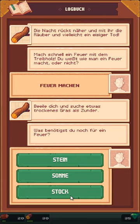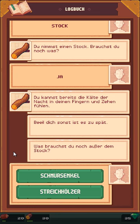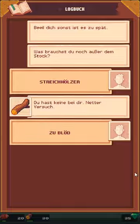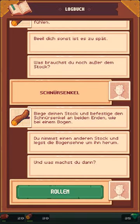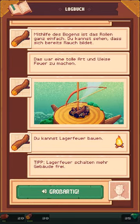Ich suche etwas trockenes Gras als Zünder – was benötigst du noch für ein Feuer? Holz haben wir ja eigentlich. Ein trockenes Gras, ein Stein? Also damals hat man ja ganz... vielleicht Stock an Stock geht auch. Feuerstein oder halt ein Stock. Du nimmst einen Stock – brauchst du noch was? Du kannst bereits die Kälte der Nacht in deinen Fingern und Zehen spüren. Was brauchst du noch außer dem Stock? Schnürsenkel! Biege deinen Stock und befestige den Schnürsenkel an beiden Enden wie bei einem Bogen. Du nimmst deinen Anlassstock und legst die Bogensehne um ihn herum. Also doch ganz natürlich damals – Reibung, Holz an Holz. Und das erzeugt dann irgendwann so viel Wärme, dass es anfängt zu brennen.